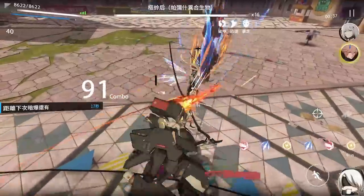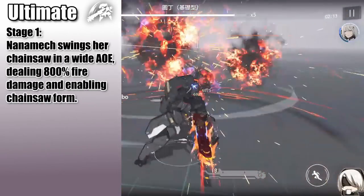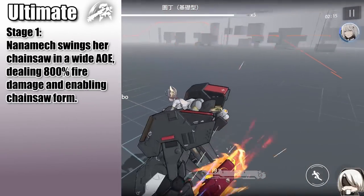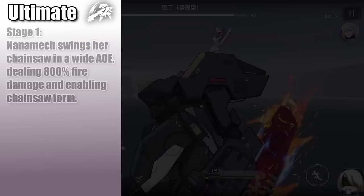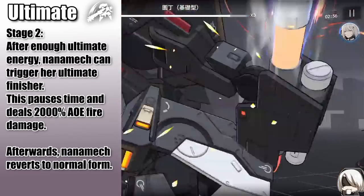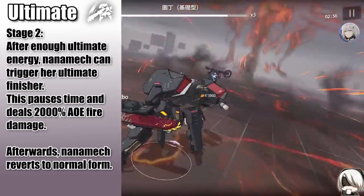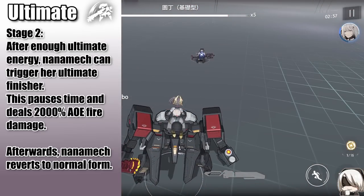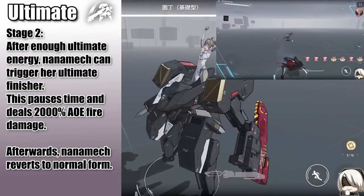Going through her abilities, let's start with her ultimate first. It has two stages. For the first stage, Nanamech swings her chainsaw, dealing significant fire damage, and enables her chainsaw form, disabling all orbs. For the second stage, when Nanamech has enough ultimate energy, she can use her ultimate finisher, applying timestamp and dealing massive fire damage, before reverting Nanamech back to her normal form and enabling orbs again. Think of it kind of like Plume's ultimate forms.